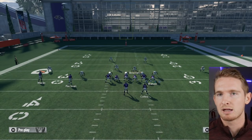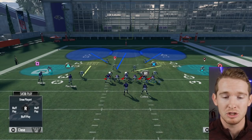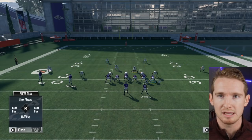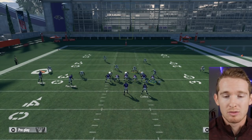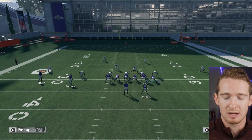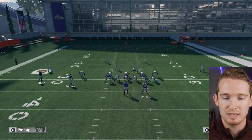Getting into why I like a cover 2 defense this year - if you've been playing online, you would know that the most overpowered offensive schemes involve stretch plays, pitch plays, and any type of outside run. The blocks just line up really well in Madden 18 for outside runs, and running backs with a lot of speed are able to get to the outside and get huge gains.